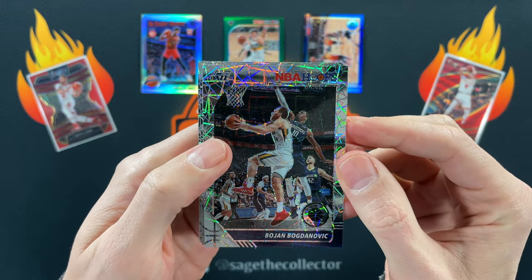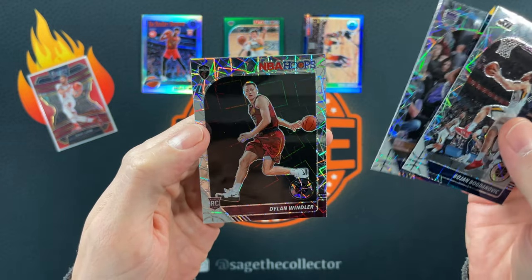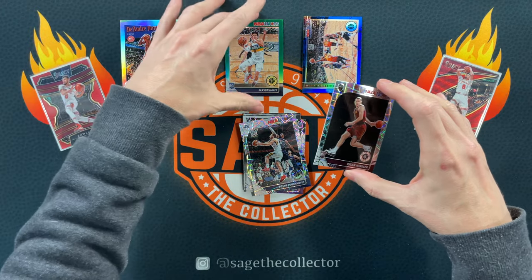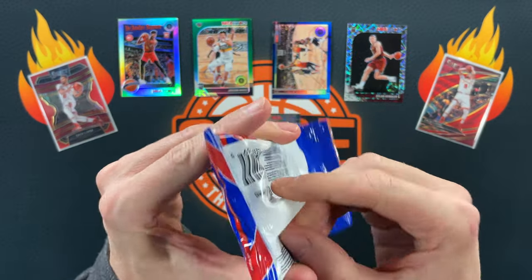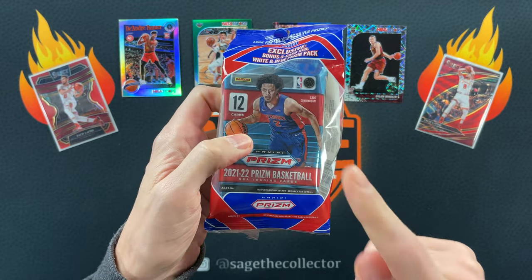We got Bouyon, Harry Giles, and Dylan Windler is our laser rookie — well it's rookie color so it goes up top. Let's do a little this year's Prism, why not?